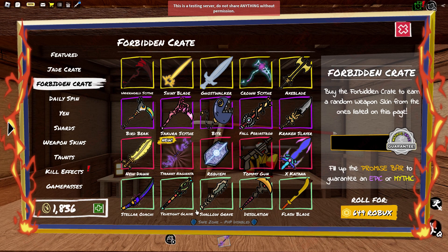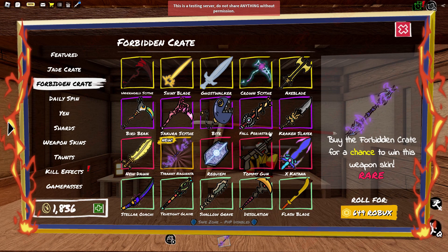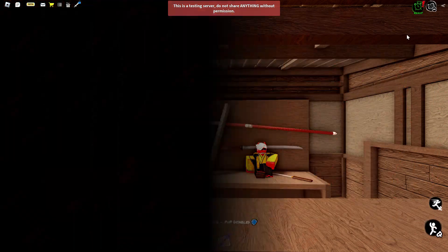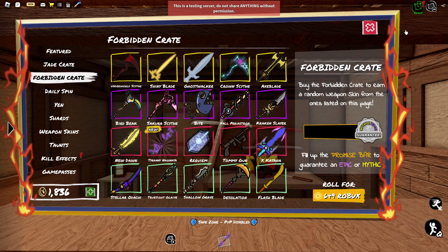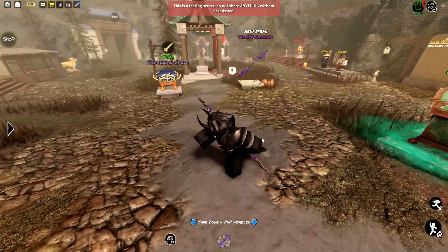Or you can just hope you get lucky and just get the Tyranny Naginata. Although I feel like I don't know how the pity works in this game, but I feel like that's gonna be like an insane amount of pity to get anything good. But hey, who knows? Tell me in the comments if you know about the pity.